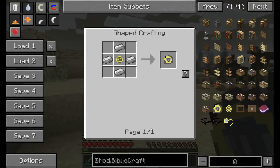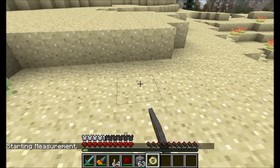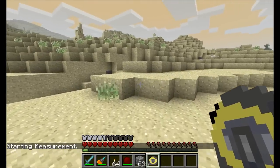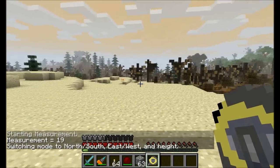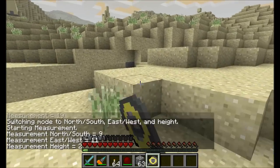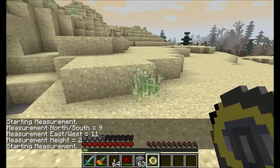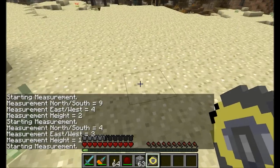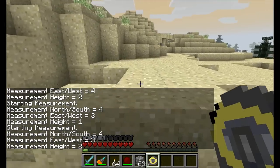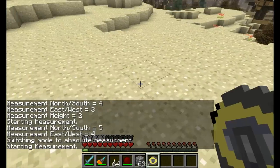There are just one or two more items left. This here is the tape measure — iron ingots surrounded by a tape measure reel, which is just some string and dandelion yellow dye. You can right-click on a block to start a measurement, then come over to another block and it'll tell you exactly how many blocks away it is. Right-click in the air to switch the mode: in the second mode, right-click on one block and then another, and it'll tell you the distance north/south, east/west, and even the height difference.